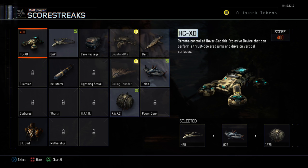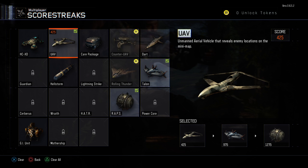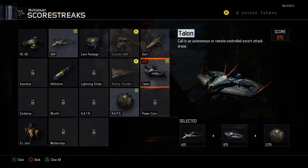For the scorestreaks — I find them very effective. Once beta mode is over I'm probably going to go with the Mothership and a combination of these, but right now I'm going with UAV because I'm being a team player, helping my teammates out, and every time they get a kill it gives you more points and gets you closer to your next scorestreak. The next one is the Talon — if you're running with it and letting it follow you, you're wasting it. Fly it manually — it wrecks.